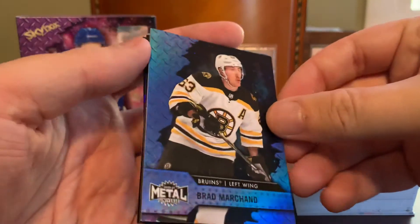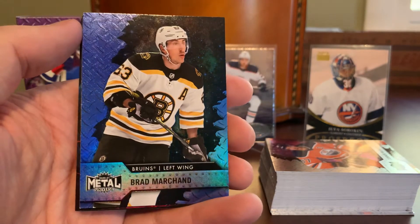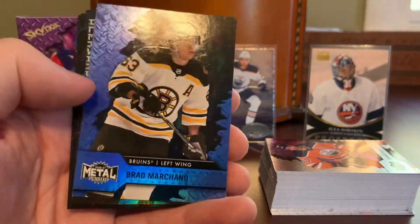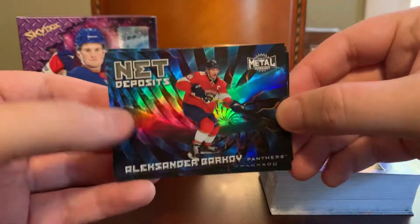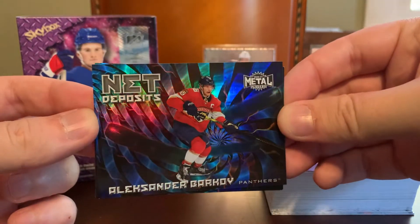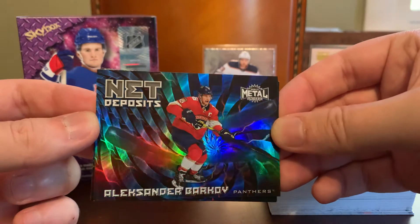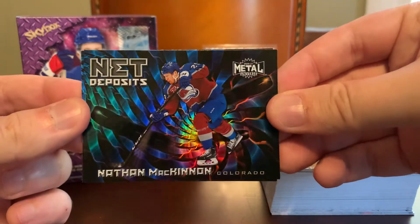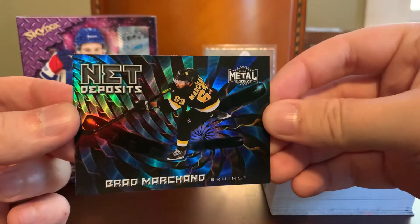Speaking of which, I pulled quite a few Blue Spectrum Parallels in the blaster — I think they were even one per pack. So I did grab a couple in the Make Your Own Blaster because I wanted to have a parallel or two included, and was really happy that I could bring home Brad Marchand as part of that lot. And then one of my favorite inserts in the product — I was fortunate enough to pull the Alex Ovechkin from this insert set in my blaster, so I decided to see what other Net Deposits I could get, since it's just a really cool, shiny, and wild design. So I got another Sasha Barkov — you saw his base card earlier — love these Net Deposits. Nathan McKinnon, the Avalanche. Another Brad Marchand, so the Marchand collection got a nice injection from this Build-A-Blaster.